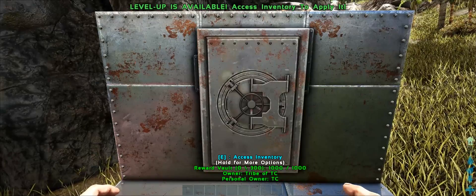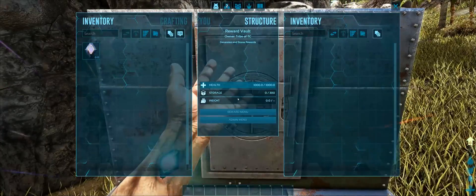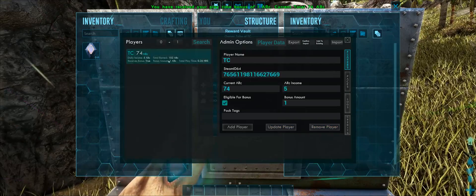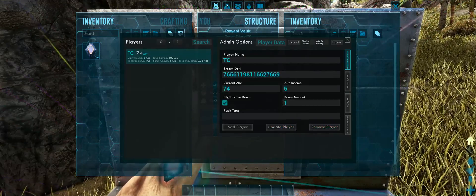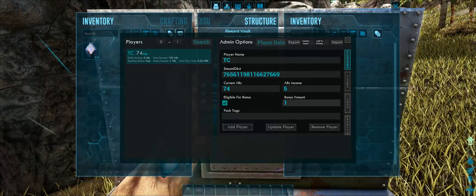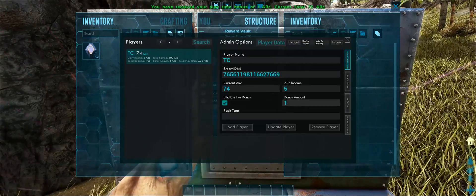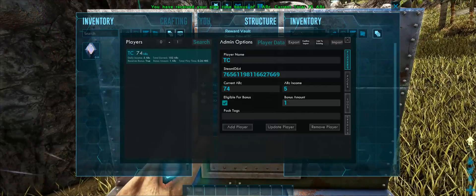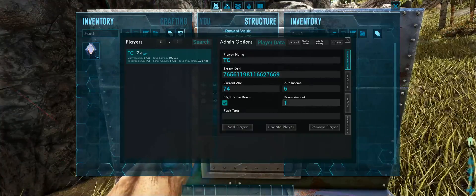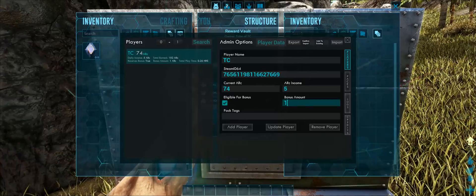The next thing I want to discuss is configurable bonus amount for individual players. If we have a look in the admin menu under players, you'll see there's a new text box here for bonus amount. This is basically replacing the INI setting for the bonus amount, so now you can have a custom bonus amount for individual players. If you have VIP players that you want to earn a little bit more over the same amount of time, you can set that in here.